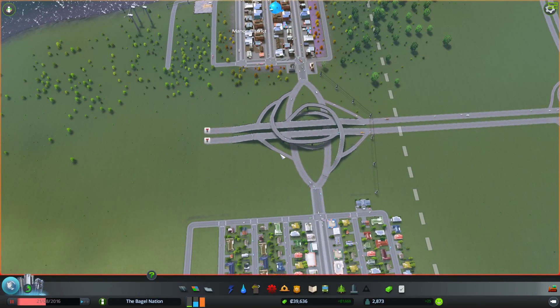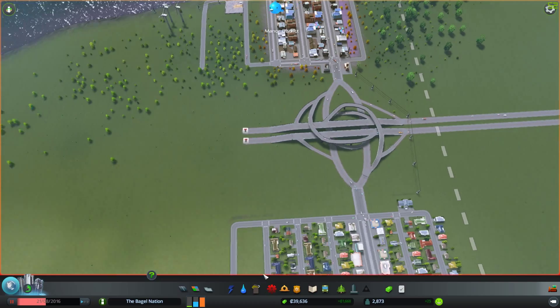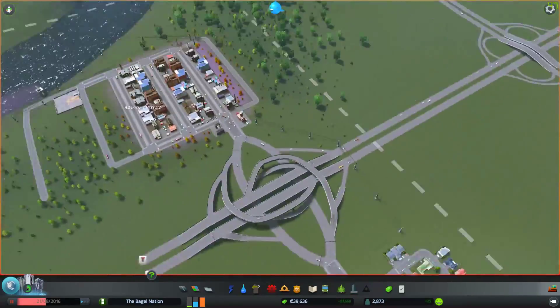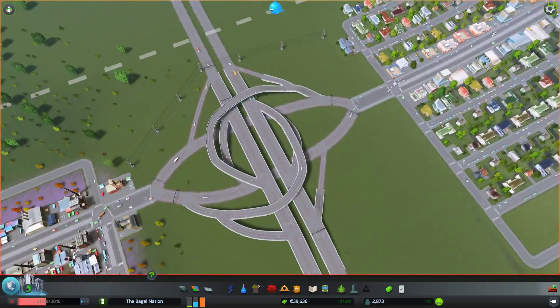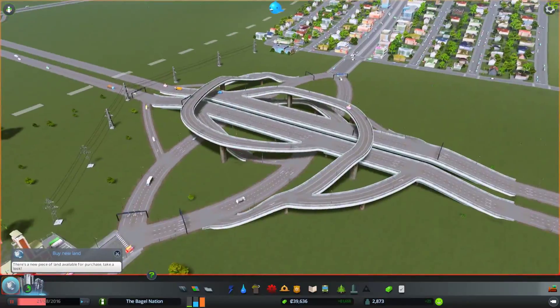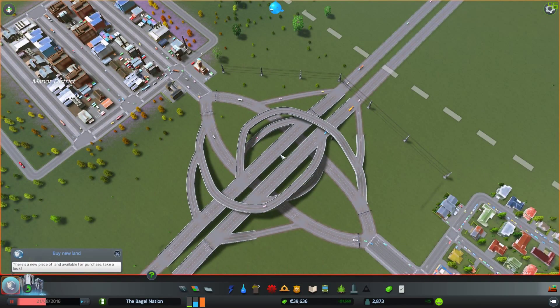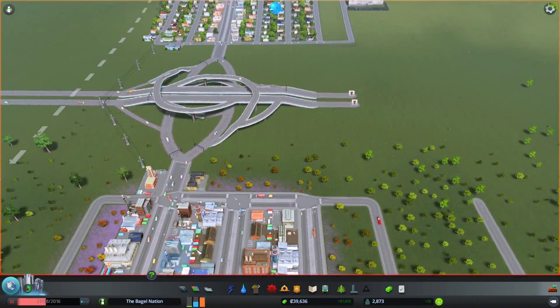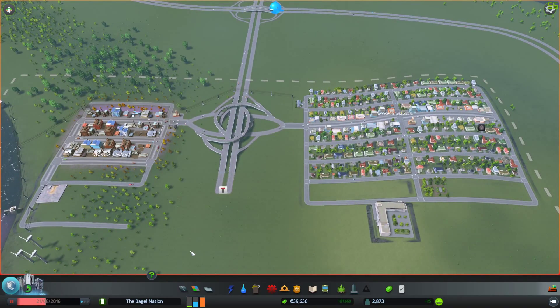Hello everyone, Studious Toe here, welcome back to the Bagel Nation. Today we are going to be continuing our playthrough of Cities: Skylines. I am much more rested than previously so hopefully this will go a little more smoothly. Last time we built all of this and ended with this handy dandy little interchange. Not too bad — it could be smoothed out a little bit, it could be made a little better, but it functions for our current needs. Pretty happy with what we have going so far. So now it's time to keep expanding, keep working on our city.